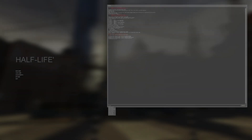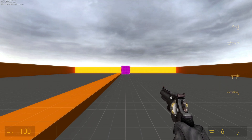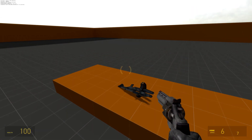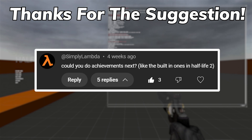Hello everyone, I'm Gareth the Master 974, back again today. Welcome to another Valve Source Code tutorial. Today I'm going to look at how you can add achievements into your Source 2013 mod. I want to give a big thanks to Simply Lambda for the suggestion, and with that, let's get into the video.